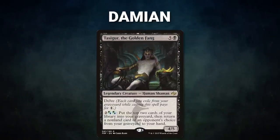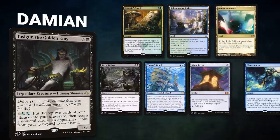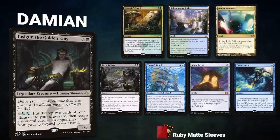Next we have Damien piloting Tasigur, the Golden Fang. This deck aims to control the board, recur value from the graveyard, and then attempts to cast big spells like Ad Nauseam or Season's Past to win the game. Damien's opening hand contains an Assassin's Trophy, Rejuvenating Springs, Mana Confluence, Toxic Deluge, Thassa's Oracle, Mana Crypt, and a Flusterstorm.